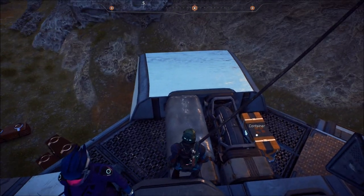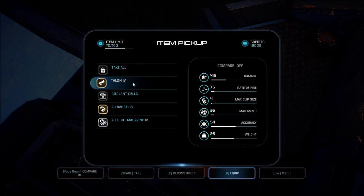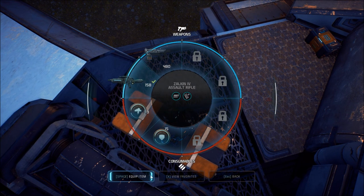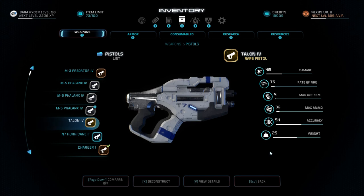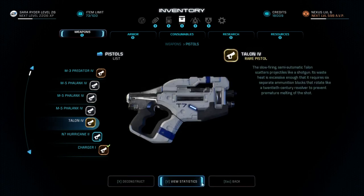Imagine if we could walk on them like a tightrope — but alas, we cannot. A Talon IV, which I guess is a pistol. It sells. AR Barrel IV, AR Light Magazine IV. It's a pistol — rare. This slow-firing semi-automatic Talon scatters projectiles like a shotgun. Its waste heat is excessive enough that it requires six separate ammunition blocks that rotate like a 20th century revolver to prevent premature melting. Interesting.